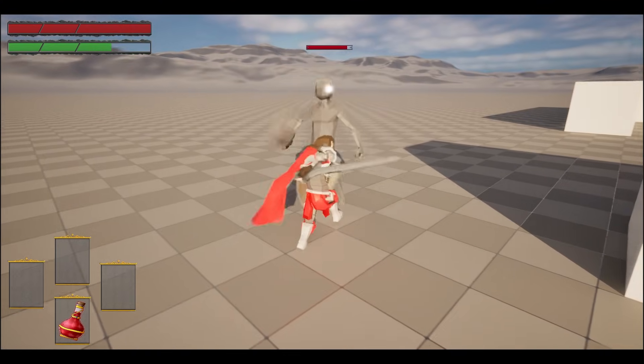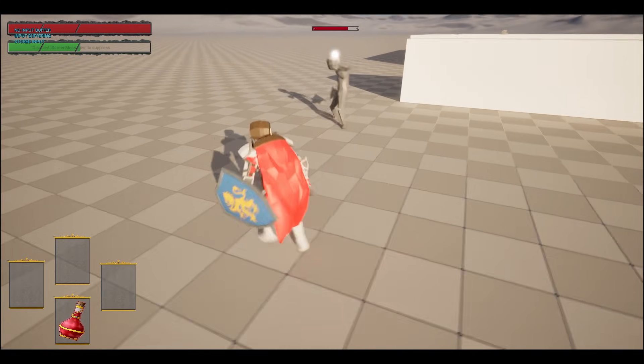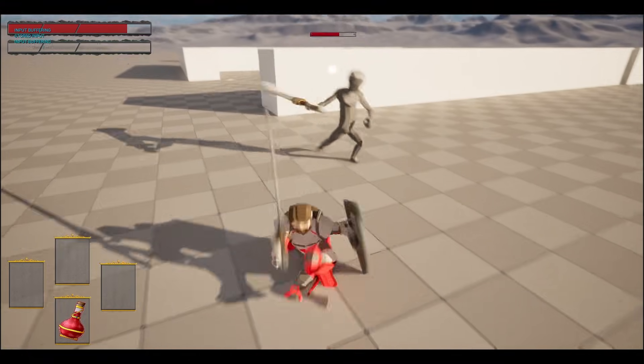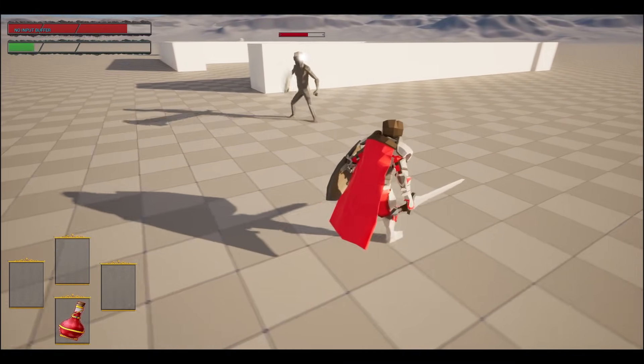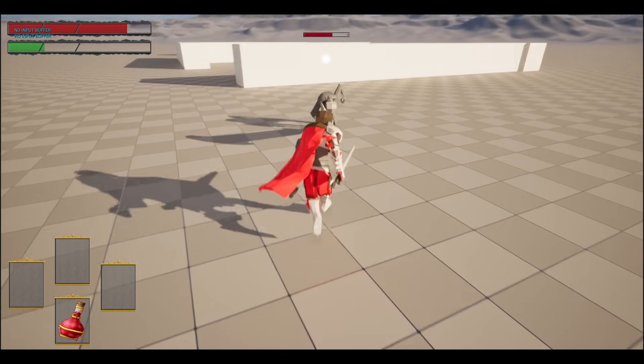This tutorial series will contain character movement, health and stamina bar, stamina regeneration, directional rolling with dodge, running and walking, different attacks such as light and heavy, roll and run attack, target lock on, input buffers, and iframes.